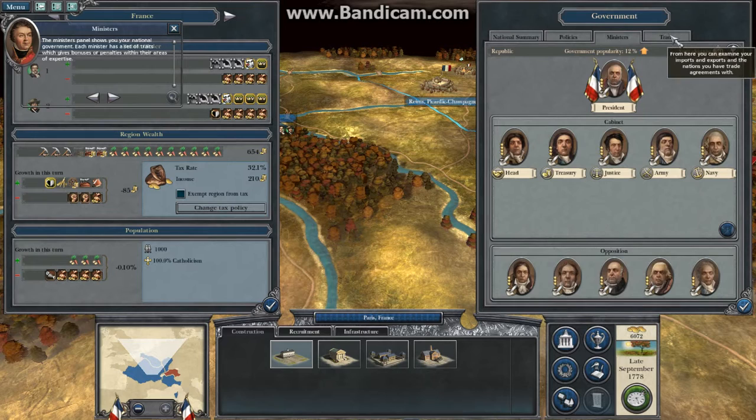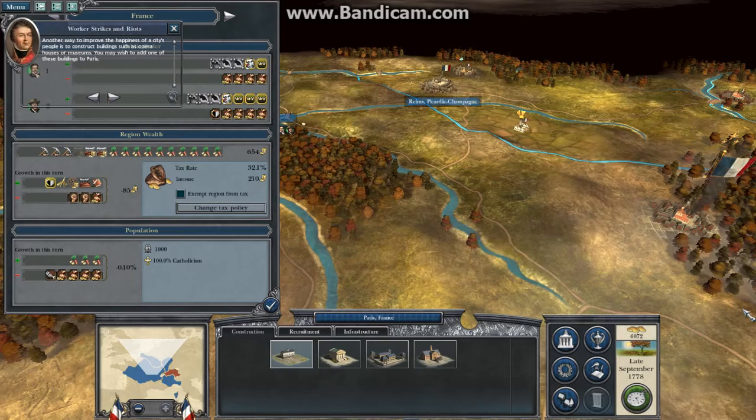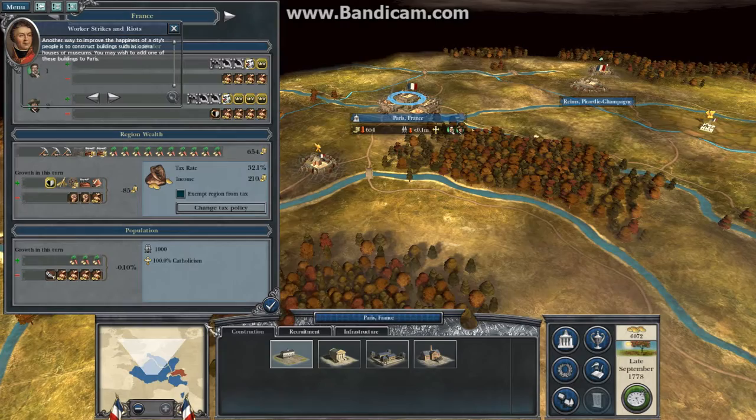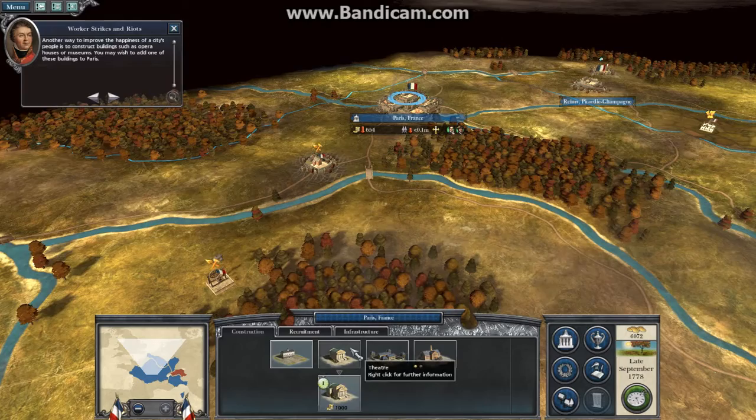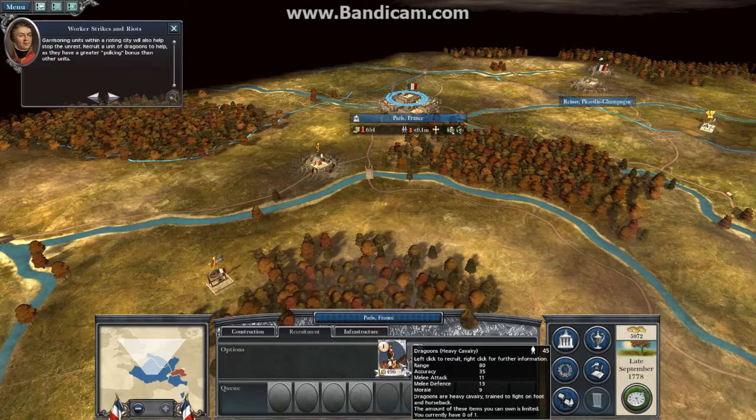The trade panel shows each nation's trade agreements and current market values for each resource. Another way to improve the happiness of a city's people is to construct buildings such as opera houses or museums. You may wish to add one of these buildings in Paris. Garrisoning units within a rioting city will also help stop the unrest. Recruit a unit of Dragoons to help, as they have a greater policing bonus than other units. Do not forget to click the end-turn button once you have found it.